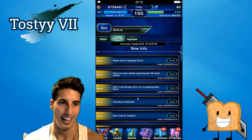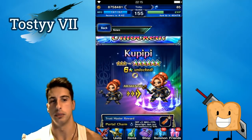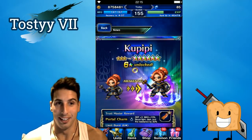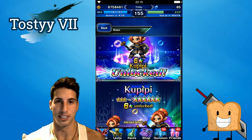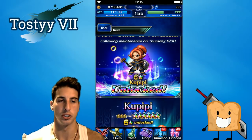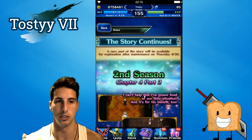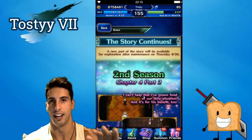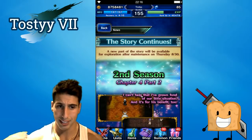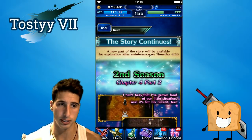For new units to awaken: Kupipi will finally be awakening to six stars. We haven't seen a three-star going to six-star in a long time. She'll get her six-star version after maintenance on Thursday. Then the story continues — I don't want to spoil anything for players who haven't gotten there yet. Season Two, Chapter Four, Part Two will be available after maintenance on Thursday.